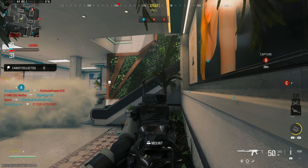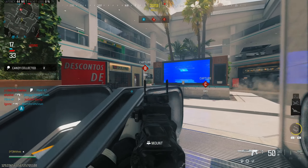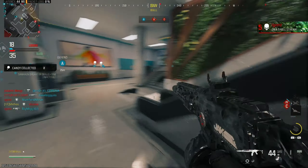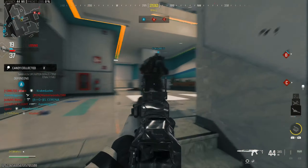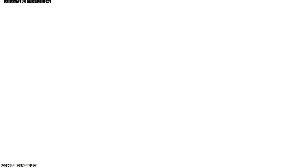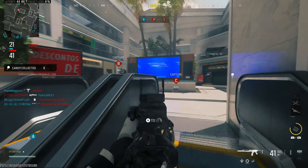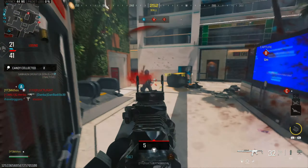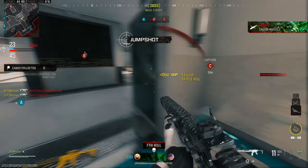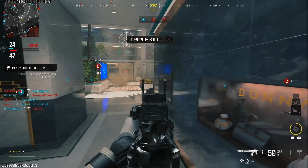Put this claymore there just in case they want to push up. I know they're to the right above me, yet I'm going to camp here and wait for them to come. I feel like my skin blends with the wall — it's that grayish white. Come on, anybody else up here? Damn, stop with these flashes — it's freaking hurting my eyes in real life.